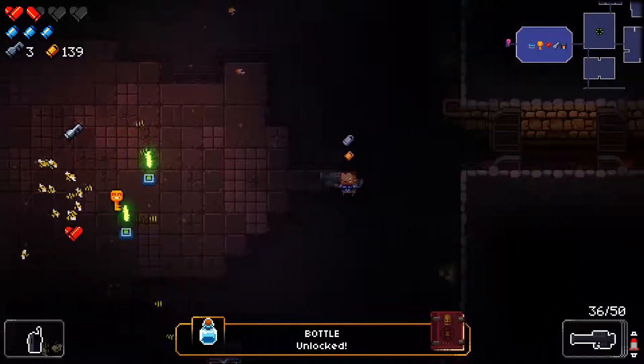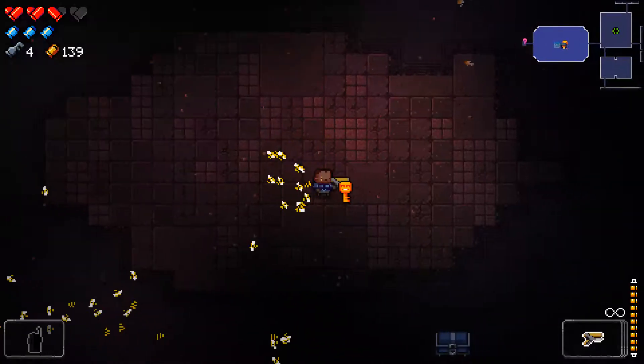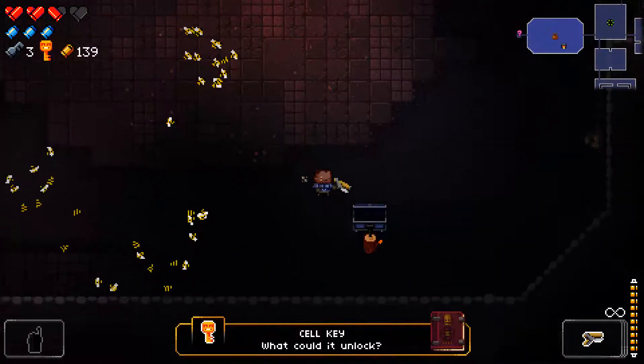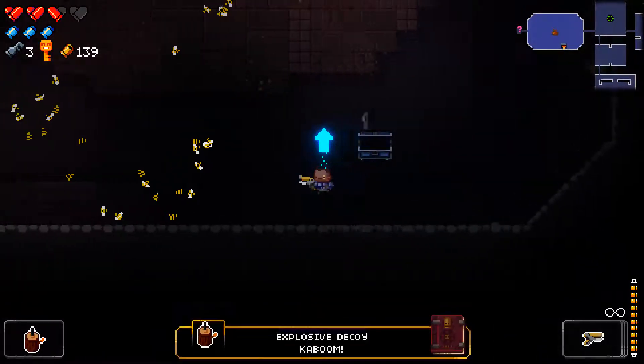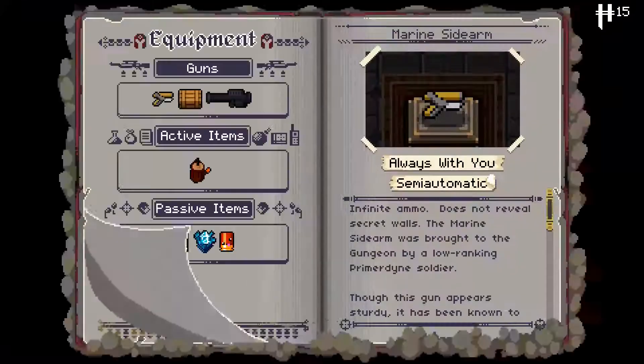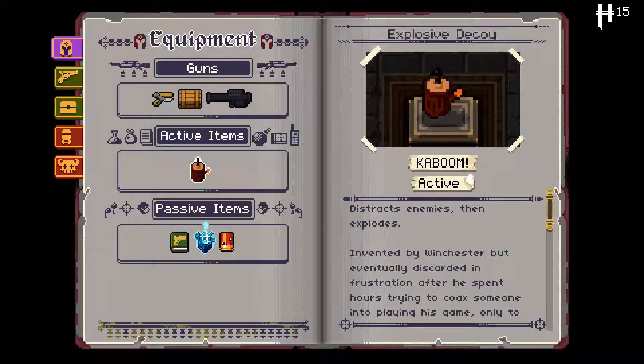Bottle unlocked. Heck yeah, dude. All right, let's grab that heart piece. And that's a key to unlock an NPC character. Cell key. What could it unlock? Let's open this with a key too. That's an item. Explosive decoy. So you saw that little blue arrow. That means it synergizes with something. What does it synergize with? Blue bottles unlocked. It synergizes with our blue thing. Distracts enemies, then explodes. And it seems they're synergized with the ice projectile. So I'm assuming it will...